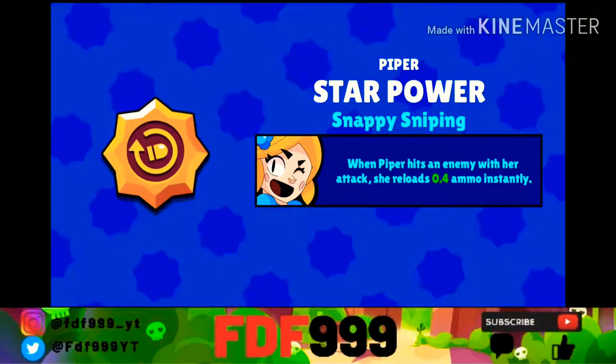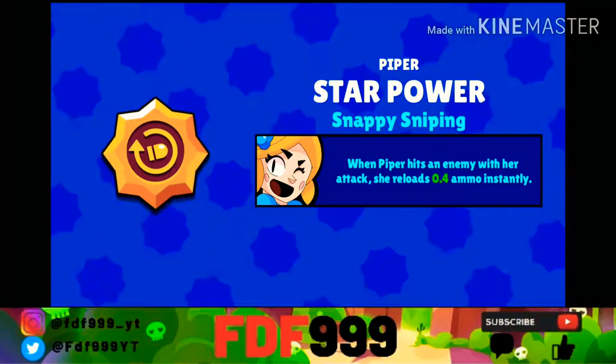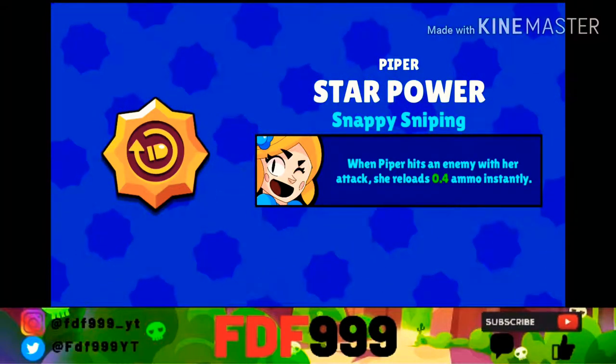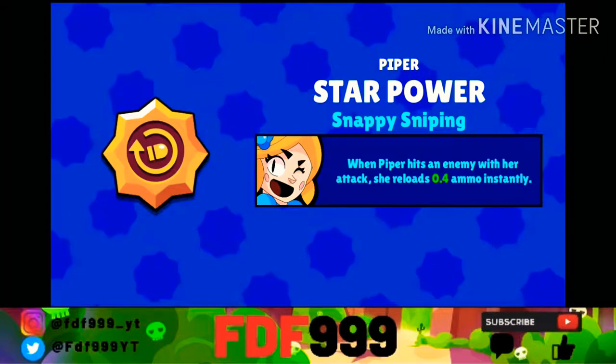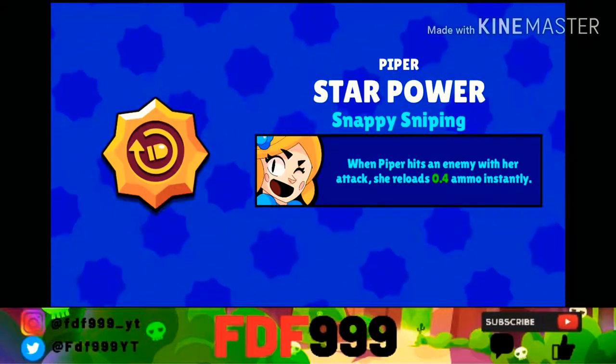We got Snappy Sniping, which is Piper's star power — when Piper hits an enemy with her attack, she reloads 0.4 ammo instantly. That's pretty nice, I wasn't expecting it. Let's take a screenshot of that.